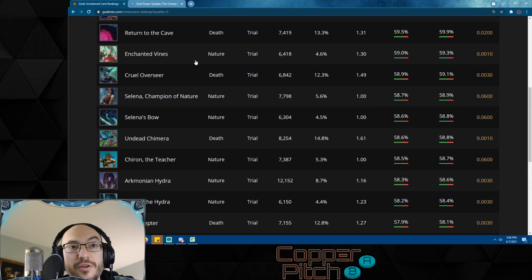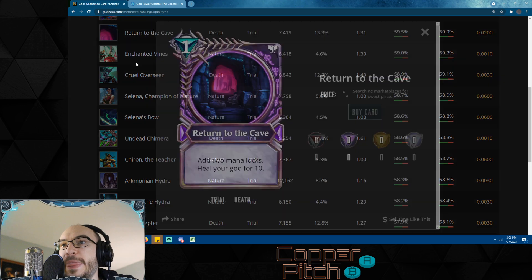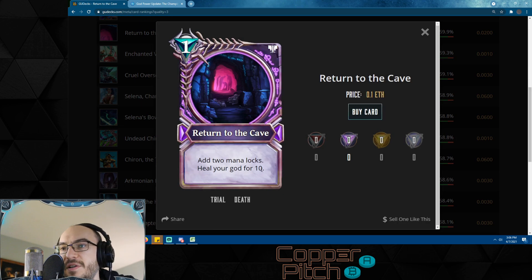Return to Cave was recently nerfed — it used to heal for 12, now it heals for 10. It adds two mana locks to your god, not your opponent's god, just yours. But just healing for 10 is insane. Again, it remains to be seen what will happen with soul burn going away.